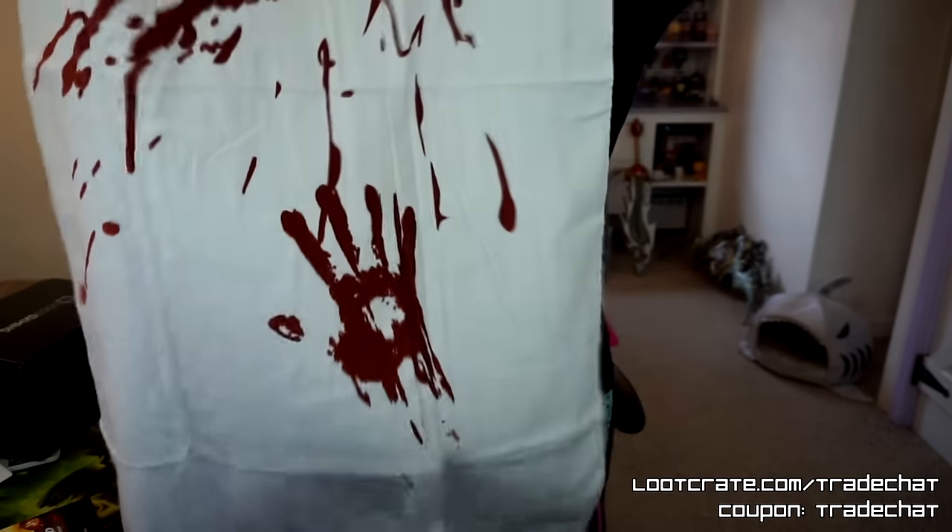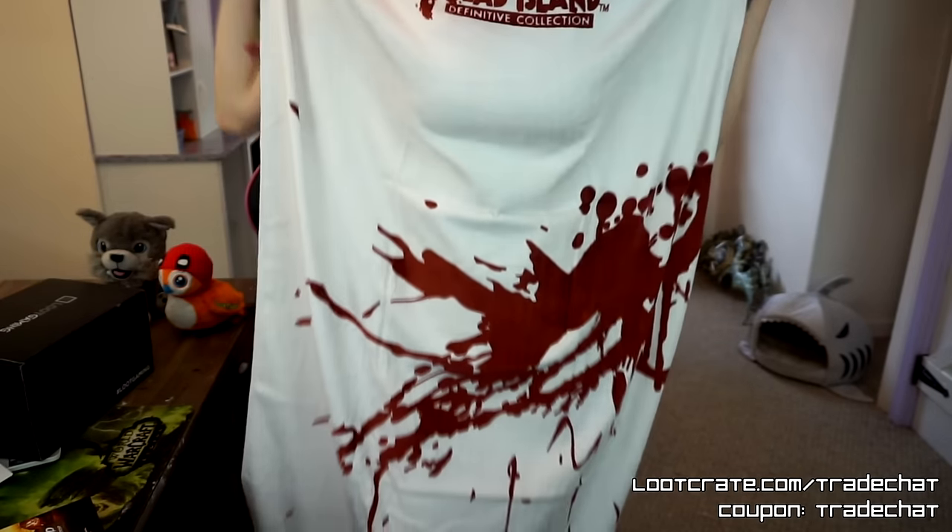I'm gonna open this because there's gonna be terrible plastic noises, and I'll come back. All right, we are back with less plastic. What is this? This is so cool! I'm wearing pajama pants, so when I get up and you see tiny dogs on my pants, don't be alarmed. But this is so cool. It's a Dead Island towel that's like white with bloodstain all over it, and it's huge — probably like five foot by maybe two and a half foot. It is an actual usable nice terry cloth towel. I am so impressed. This is such a good item.